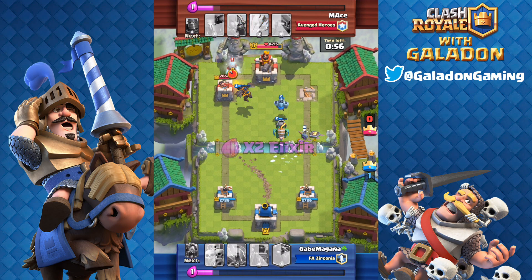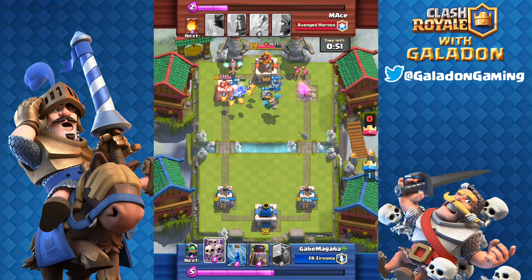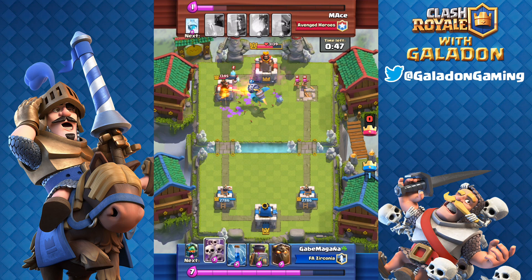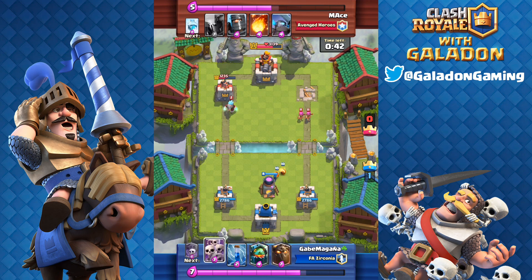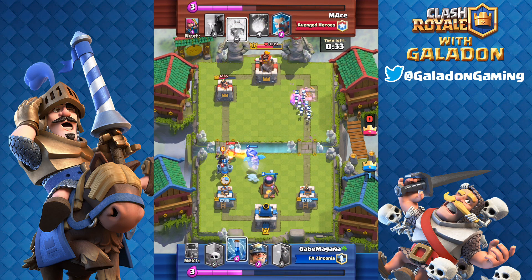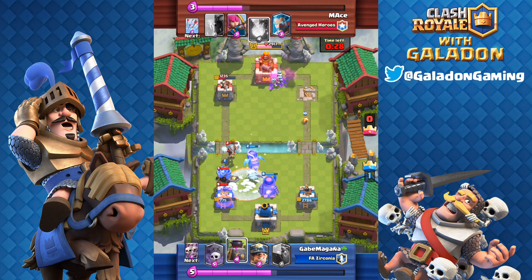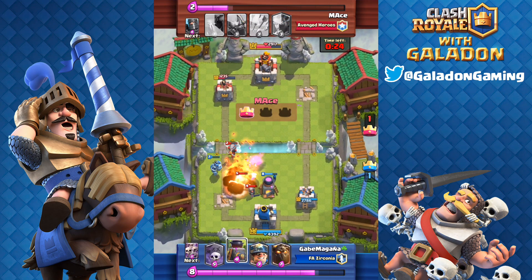We're under a minute left. The Lava Hound has gone off to the left-hand side, everybody closing in on the King's Tower on the left crown tower. The dreaded Inferno Dragon lock-on on the tower — only a few hundred hit points off that tower, but it's kind of like a Lumberjack: if it gets to your tower, you are going to lose hundreds in health before you can stop it. Sure enough, that tower is less than half health. But Mace puts together a big push down the left-hand side with the Freeze spell, catching the Inferno Dragon and the tower, and does tie it up.